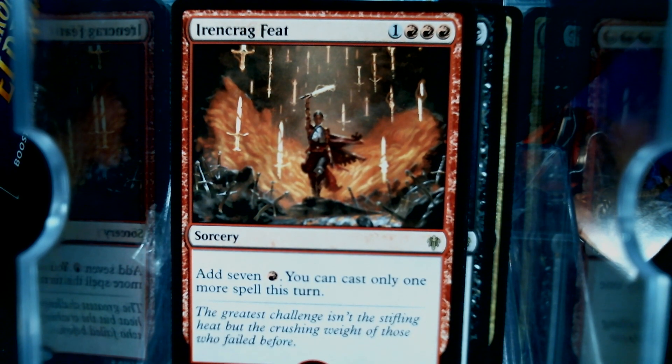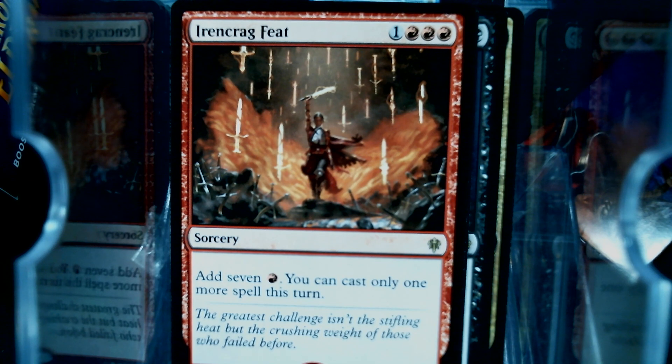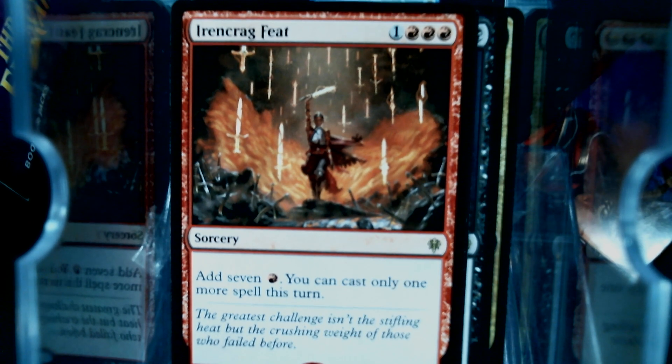We have the feat — add seven red. Oh, oh, oh, what? Now we get that? What happened to all of those energy pips? Now we get add seven red. You can only cast one more spell this turn. So we're doing four mana into seven, but you're going to cast your storm spell after that — or your seven mana dragon on turn four, using it honestly.